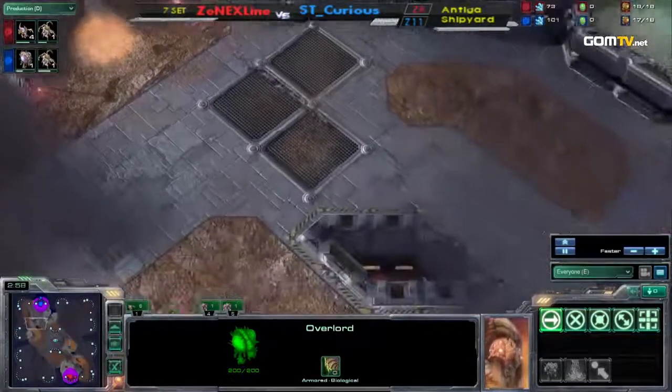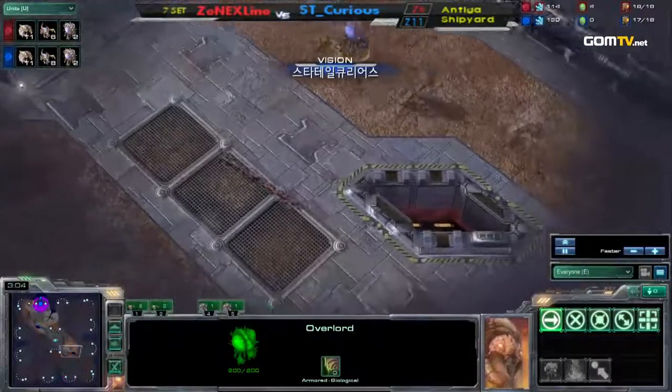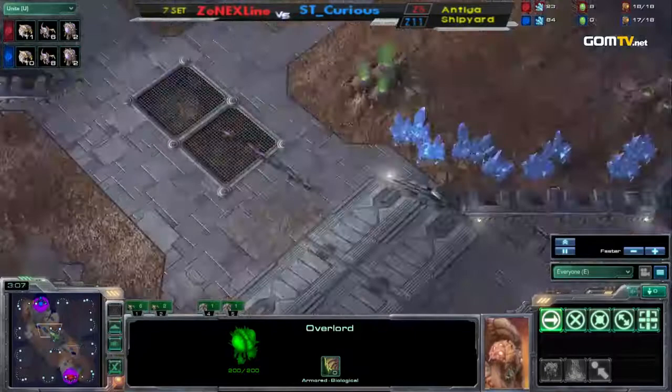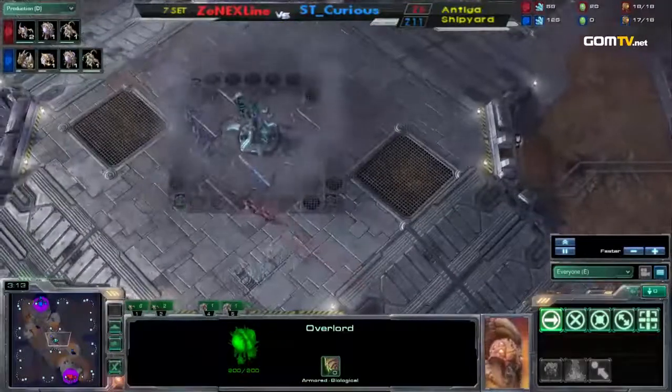This is about as mirror of a mirror map as you can get, because we've got Zerglings. Look at the mini-map — it's mirrored. Because it's a mirror map, there's a line of symmetry that goes between these bases. And they are going to actually just run right into each other.